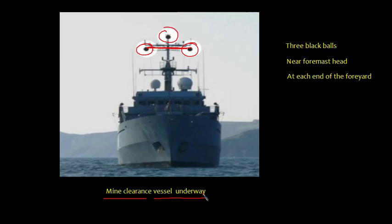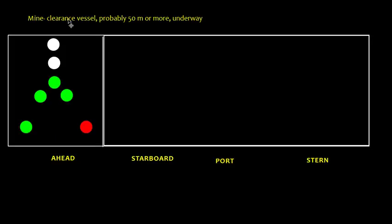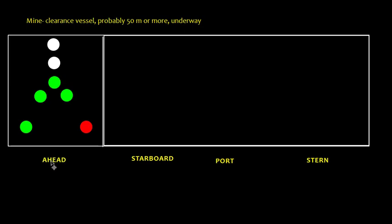When the vessel is underway, we cannot determine its exact length from day shapes alone. For a mine clearance vessel of probably 50 meters or more underway, the ahead view will show the port side red light and the starboard green light, along with the two masthead lights and three green all-round mine clearance lights.